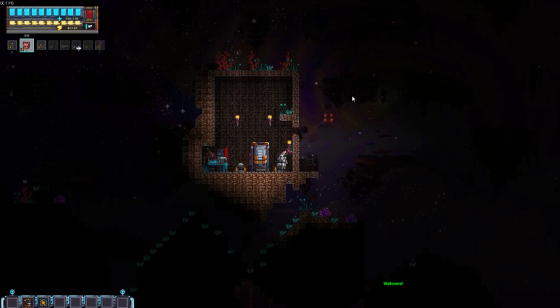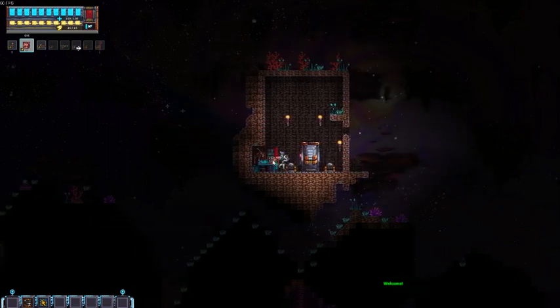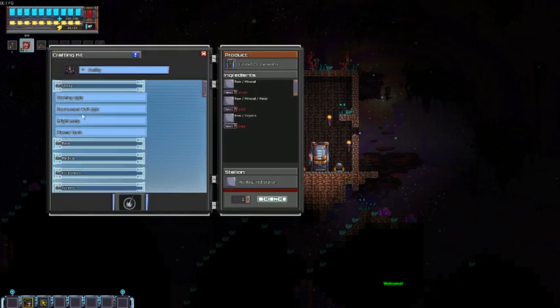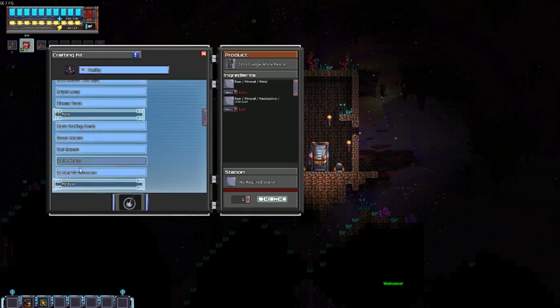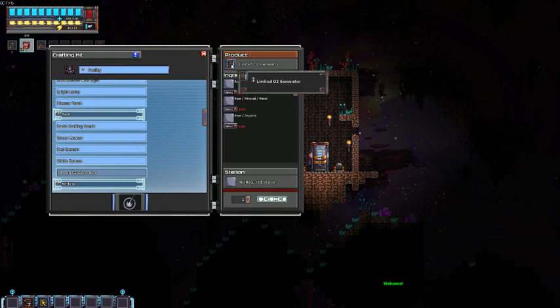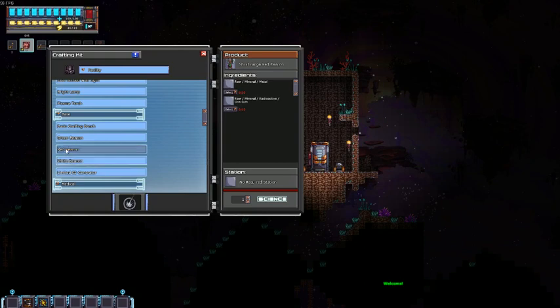I'll just chop that off and see if I can put dirt up now. That's very weird. Got wall lights, got the crafting bench constructed. Limited oxygen generator. That's probably environmental hazards at the bottom. White beacon, red beacon — I don't know what these are. It would be nice if it gave me some kind of idea.